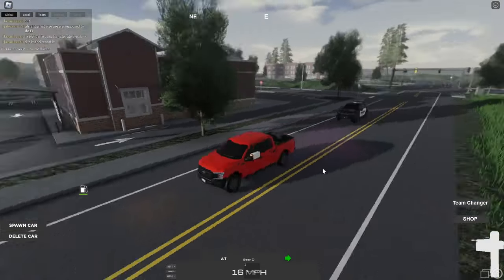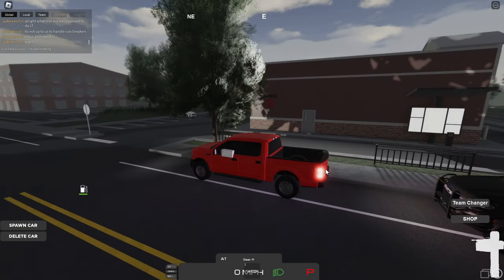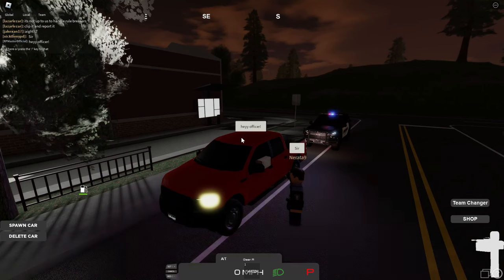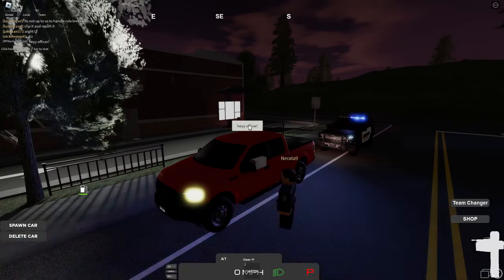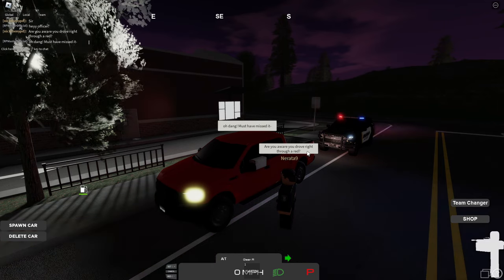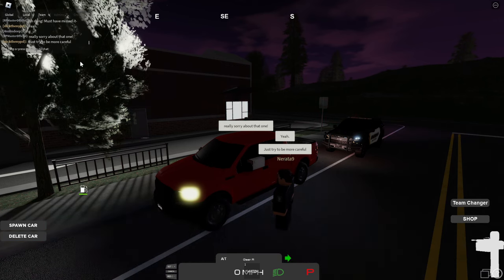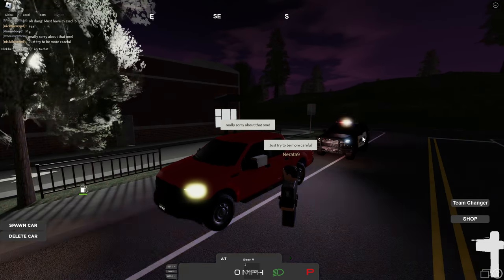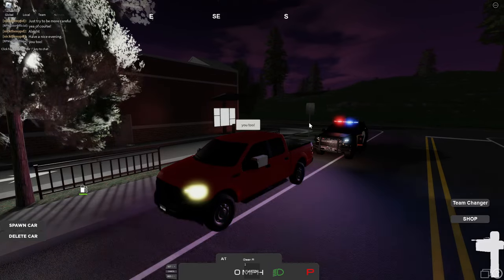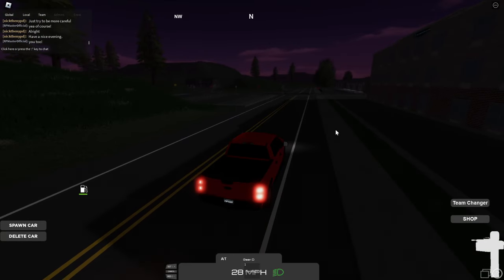Are we getting pulled over? Yes, we are. Maybe I was caught speeding or something — let's just pull over and see what this officer has to say. The chat here looks a bit different. It's very fast though — I like that. Custom chat system — cool. The officer asked if I was aware I drove right through a red light. Directly when you type something, the text immediately comes up — that's awesome. I told him I'd be more careful and he let me off with a warning. That was a pretty nice interaction.